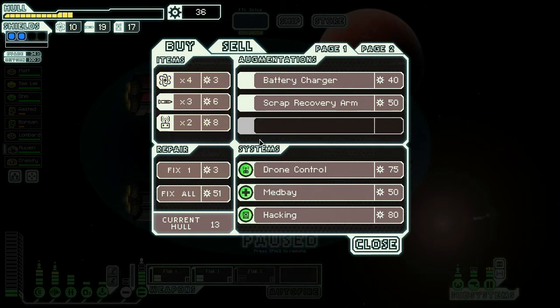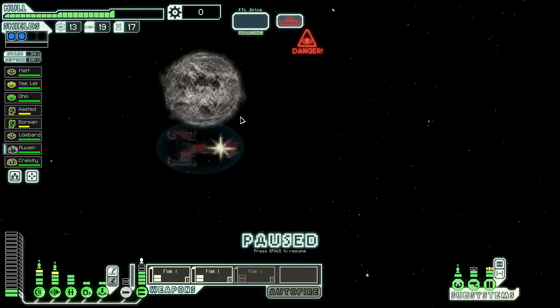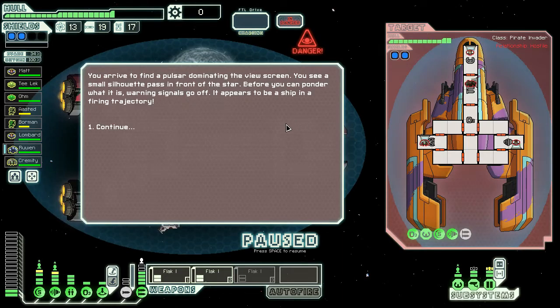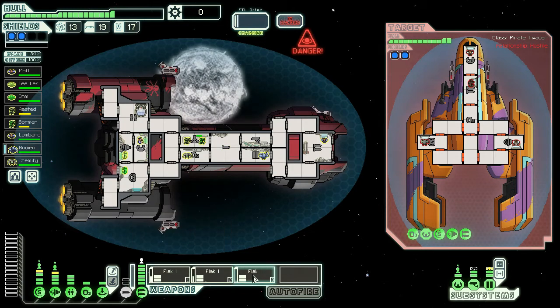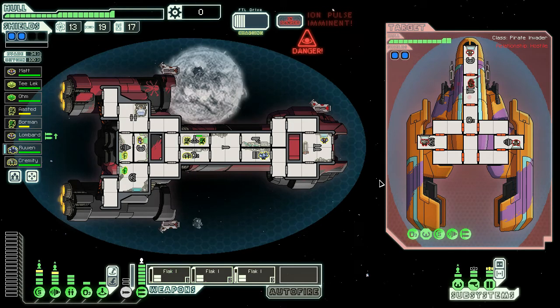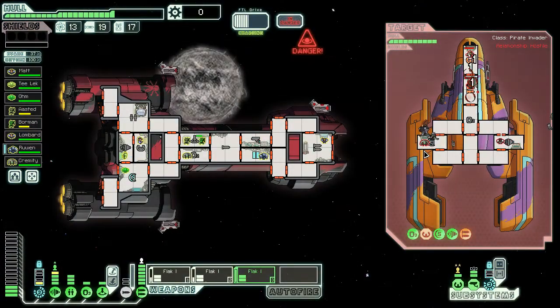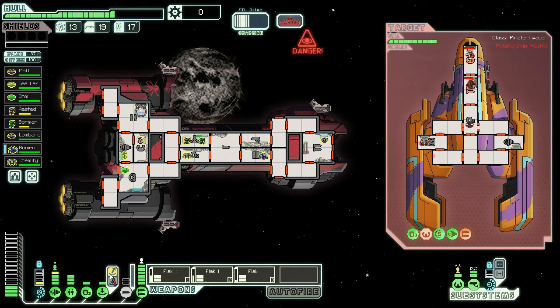Don't need any other systems. The scrap recovery arm is nice but not essential at this point. Right now my goal is to see if we can reach the Rock Homeworlds; if not, we'll just blow stuff up — we shoot people to oblivion. We got another Rebel and we're facing an Ion Pulsar. That's going to hurt, because it's going to damage my ship a lot if I don't do this right, or if the flak decides to shoot at random spots away from the systems — it's kind of a hit and miss with the flak cannon.